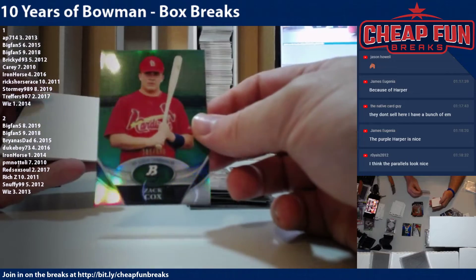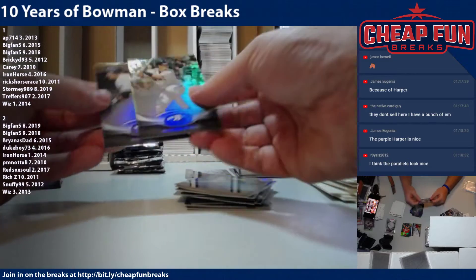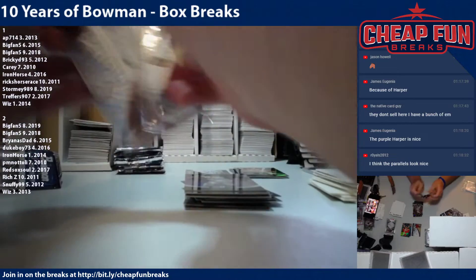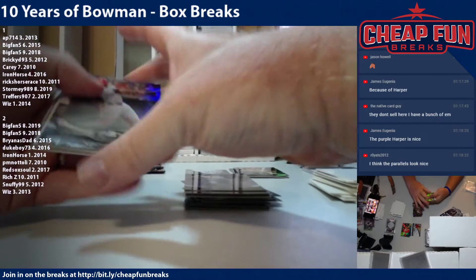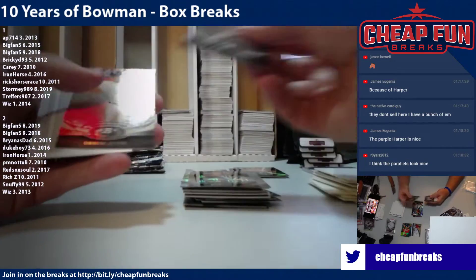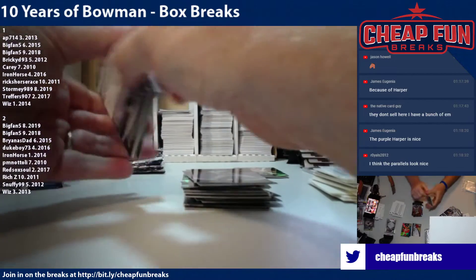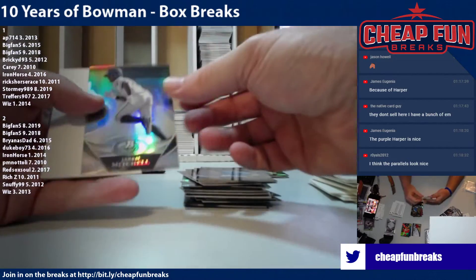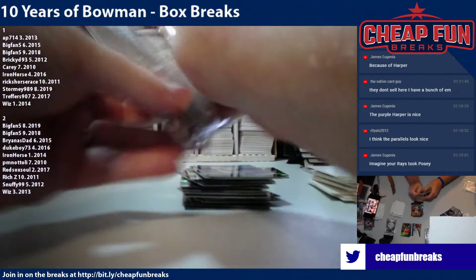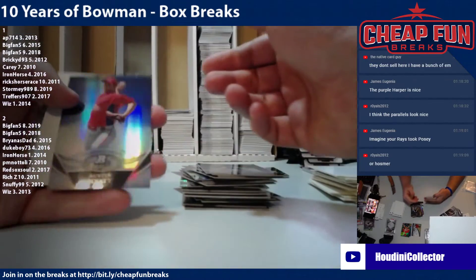Zach Cox green refractor. Buster Posey. Ronnie Welty. Ubaldo and Derek Jeter. Jared Mitchell. Hank Conger rookie. Austin Hyatt.